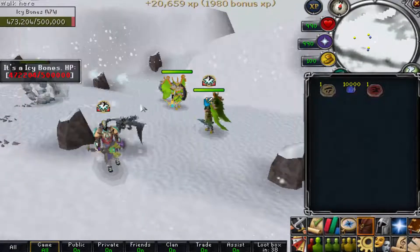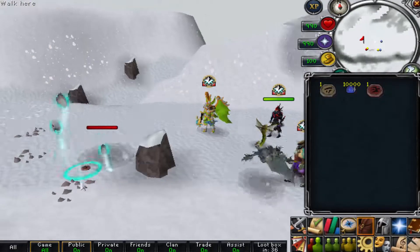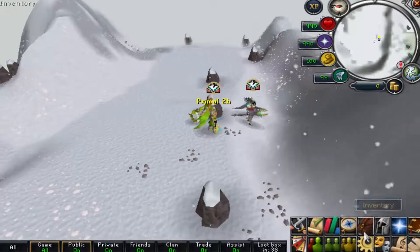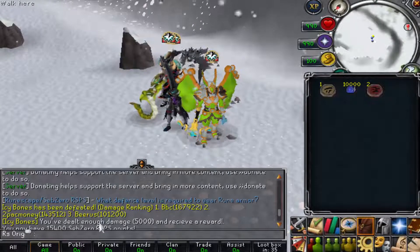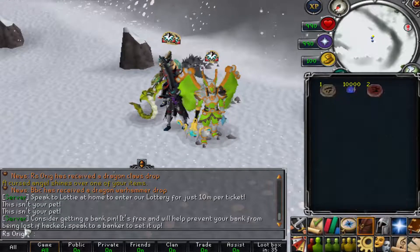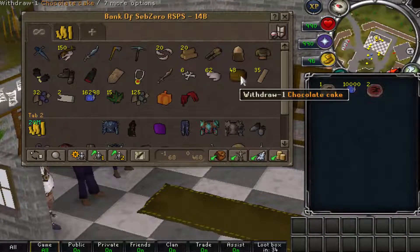Another world boss has spawned — Icy Bones — and I'm going to give that one a shot. His drop table can give you some really good stuff. And he is going down — really nice animation. Then I just noticed I got a rare Dragon Claws drop! The reason it didn't show in my inventory is because my amulet setting auto-sends drops to the bank. BBC also got a Dragon Warhammer drop — absolutely massive drops.